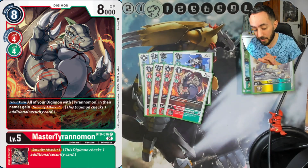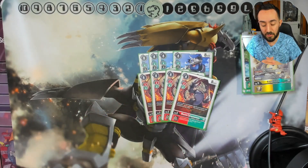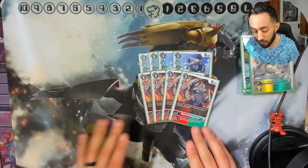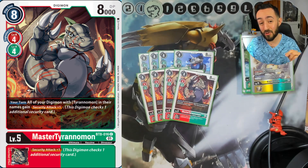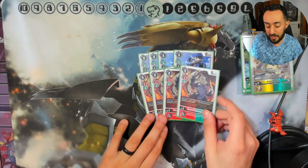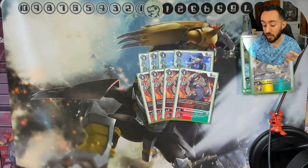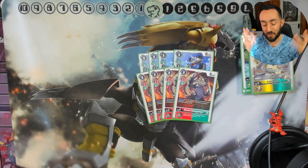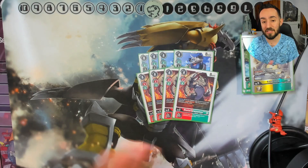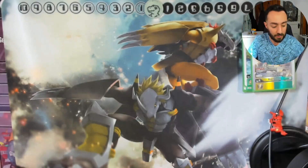Last of the level fives, we're running four Master Tyrannomon. I know what you're thinking — they cost so much to digivolve — but all the Taigas reduce their play cost. During your turn, all of your Digimon with 'Tyrannomon' in their name gain Security Attack plus one. You could even run a deck without level sixes and do a sort of rookie rush with all the Tyrannomon. The inherit is also a blanket Security Attack plus one for Greymon-type Digimon, which is great for aggression.